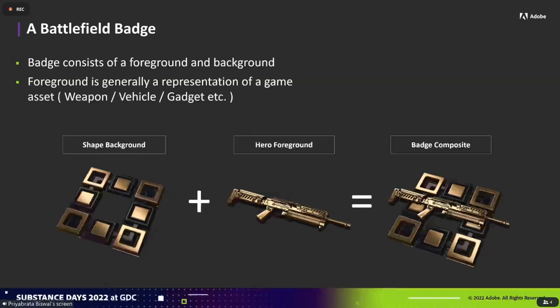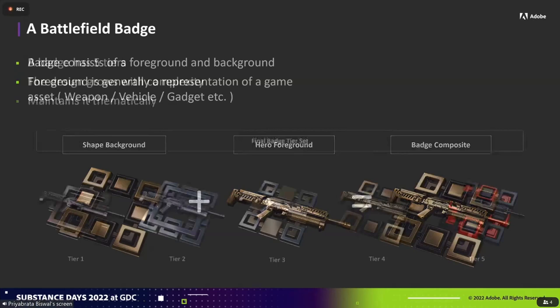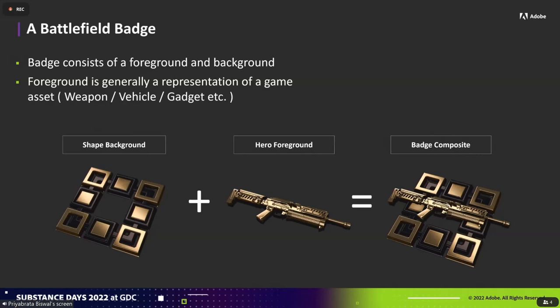A badge is really just two things: a shape background, which is primarily — almost exclusively — done in Designer, and then we have the hero foreground. The hero foreground is typically any of the items a player would use in the game: a weapon, vehicle, gadget, etc. They can also be other things the player might do, like distance traveled, where there's not a direct correlation to an item. The background and foreground are composited together to make the final badge.